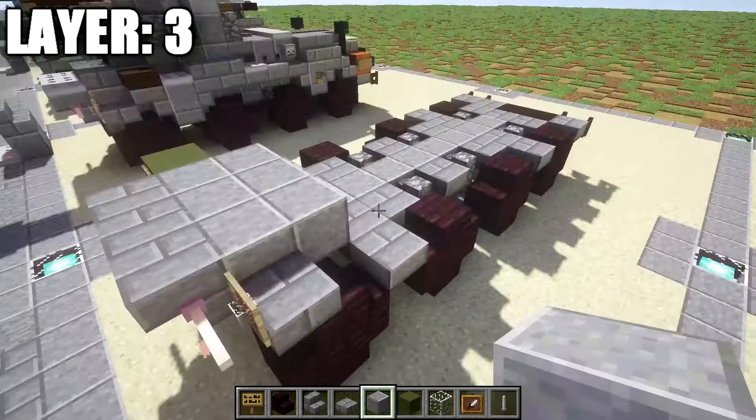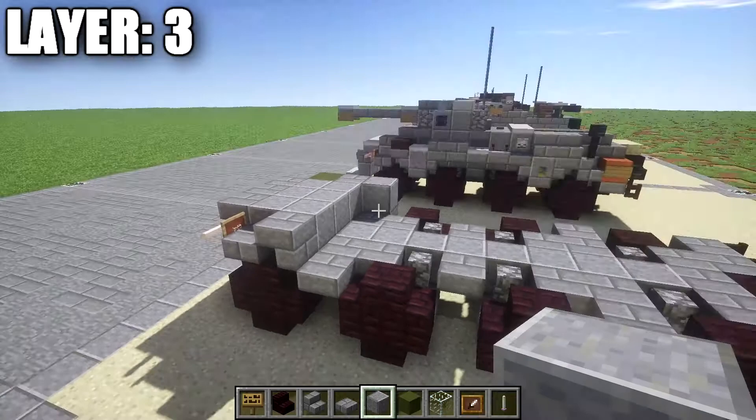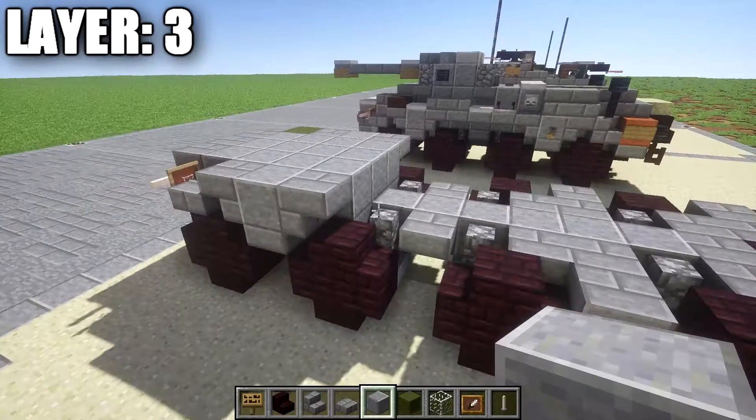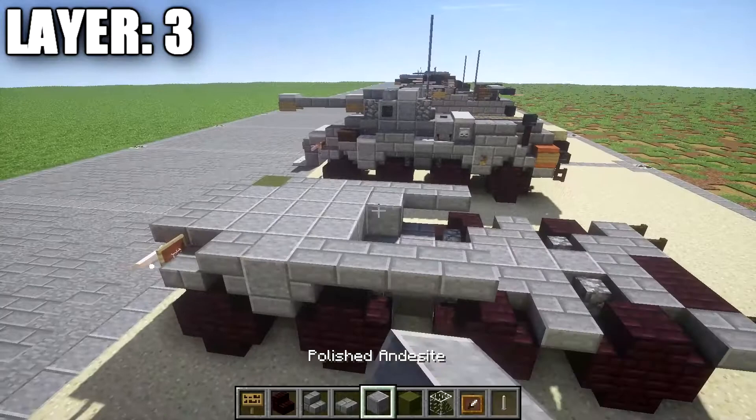With that complete, place down a second row of three polished danesite going across, followed by a stone brick upside down stair on both sides. Then place down a row of five polished danesite that goes across. Then place down a stone brick upside down stair on both sides, followed by a row of three polished danesite in between the stone brick stairs. Coming back from those stone brick stairs, place down three stone brick top slabs — same thing on the other side. Place rows of three polished danesite in between those three stone brick top slabs.